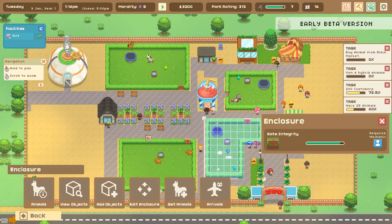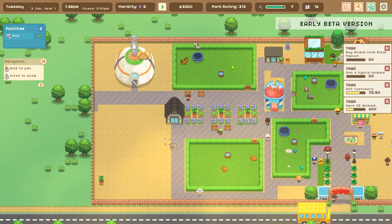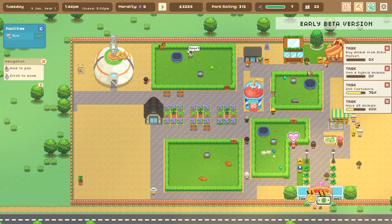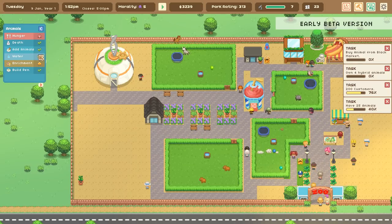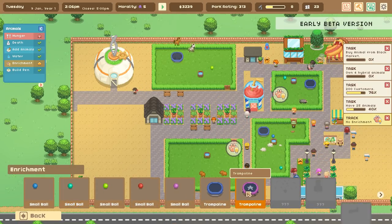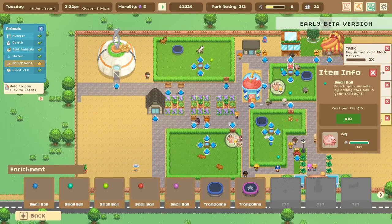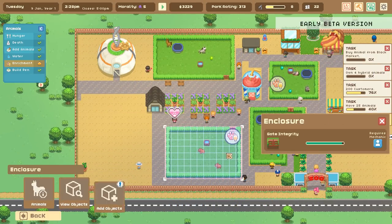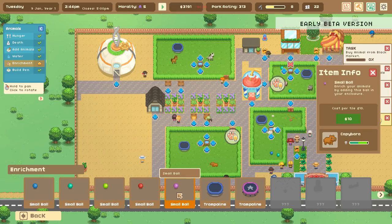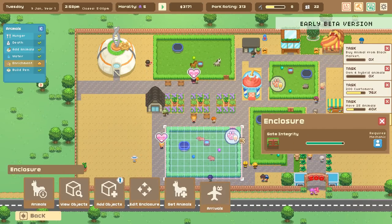We might have to have multiple bunny exhibits — that might have to be a thing. We've painted our horse like a zebra which gave us negative morality, but you know what, I think it really worked out great! We need water and enrichment. Maybe the pigus just needed more enrichment. Let's help out the capybara too — add objects, enrichment. We're gonna give the capybara a little trampoline because I saw the horses using the trampoline, and some balls too. Hopefully that should take care of everything you guys need!